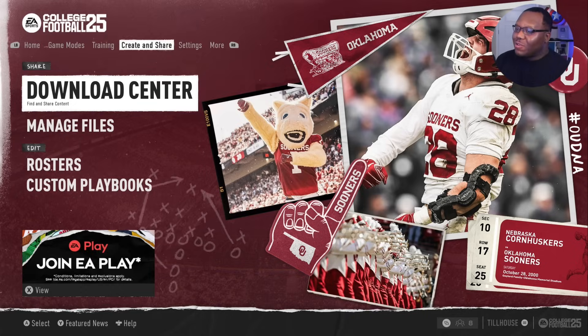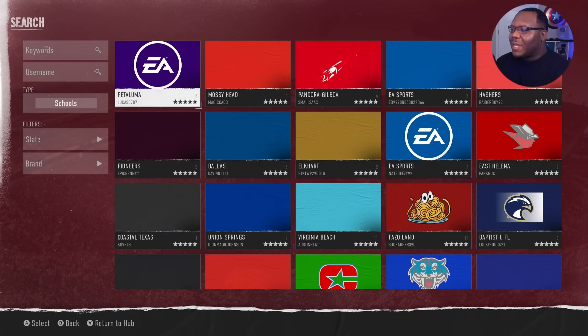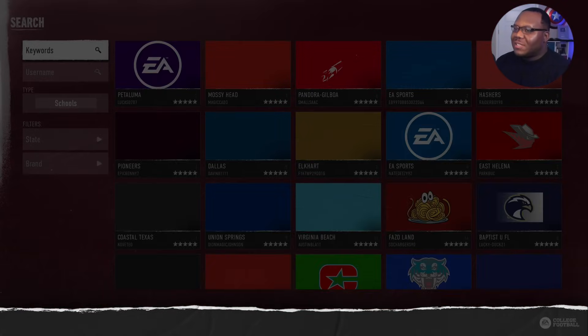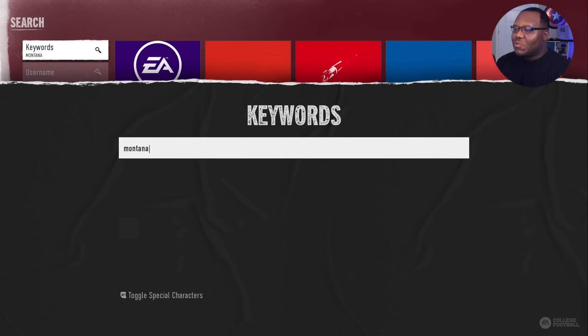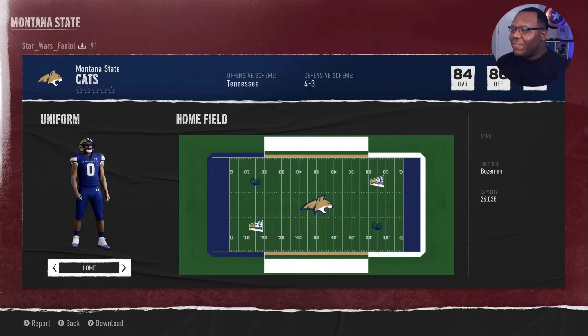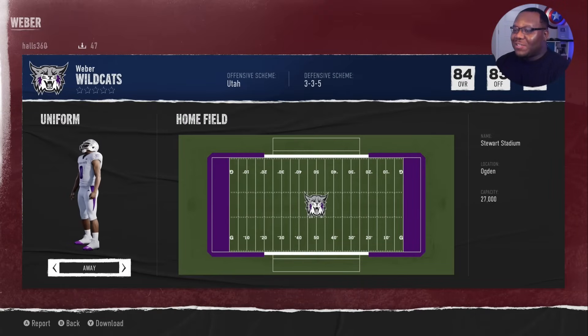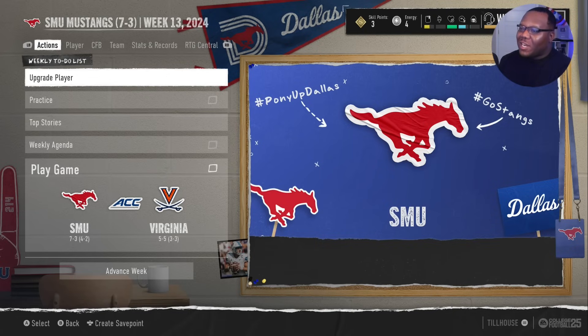If you go to the Create and Share tab and click Download Center, I want to show you a few schools I've been looking up. A lot of the top downloaded or top rated will be listed here. If you go to keywords and type in 'Montana,' for FCS schools, you get Montana State. You can preview the field, see the big Scott logo, and check the ratings. Weber State — the school I committed to out of high school — is also in here as an FCS Division I Double-A school.